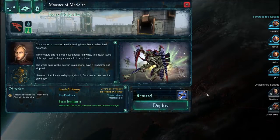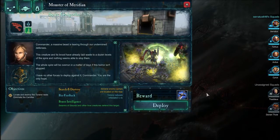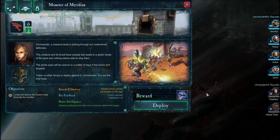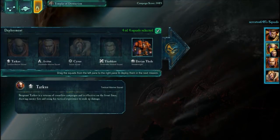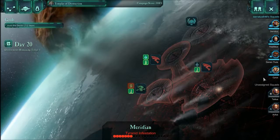Commander, a massive beast is tearing through our undermined defenses. This creature and its brood have already laid waste to a dozen levels of the spire, and nothing seems able to stop them. The whole spire will be overrun in a matter of days if this horror isn't stopped. I have no other forces to deploy against it — you are the only hope. Again — very Star Wars-y of you. Victory reduces infestation by three.